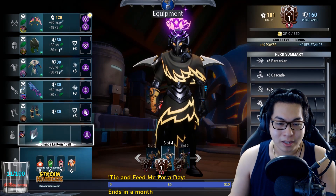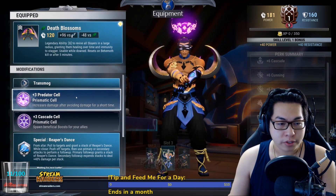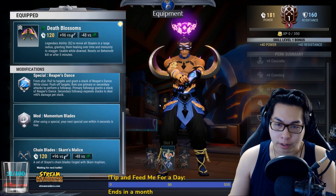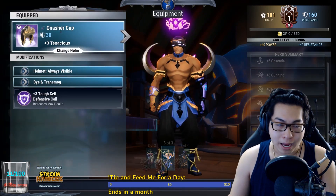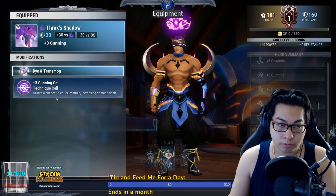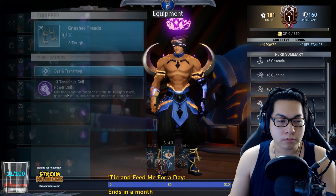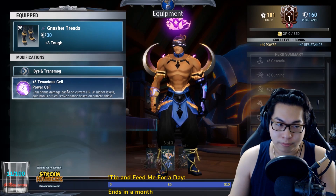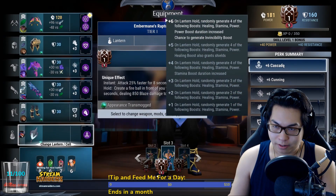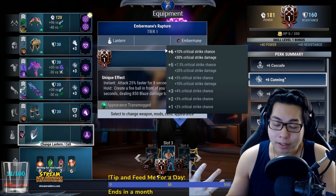Now my personalized version — a little crazier. You start with Death Blossoms, Predator cell, Cascade cell. Reaper's Dance, Momentum Blades, Skarn Bond. Hat: Nasher's Cap with a Toughness cell. Chest: Thrax's Shadow with Cutting cell. Malkyrion's Grasp with Berserker cell. Nasher Treads with Tenacious cell. Lantern: Embermane's Lantern with Cascade cell.